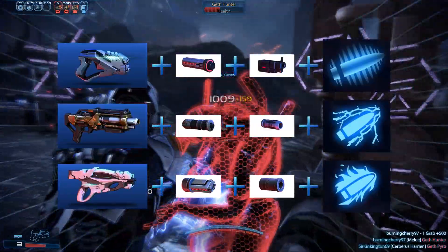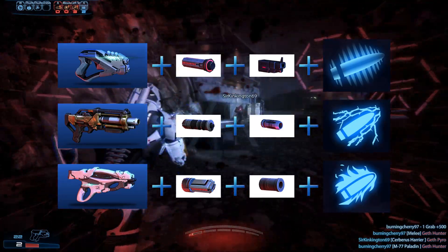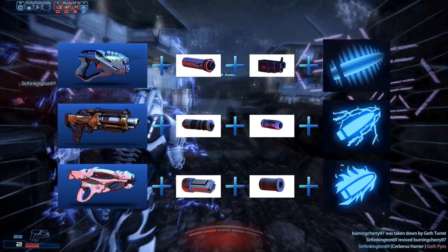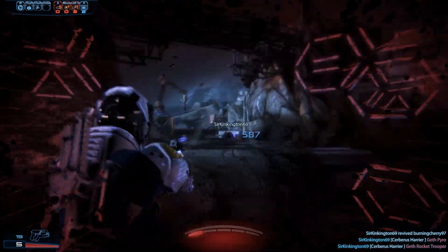Example weapon choices: Arc Pistol with extended magazine, heavy barrel, and drill ammo; Wraith with smart choke, high velocity barrel, and disruptor ammo; Venom with spare thermal clips, high caliber barrel, and incendiary ammo. This class works about as well against any enemy and on any map.